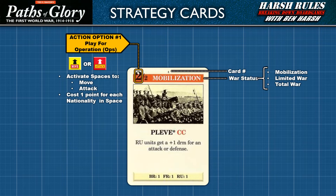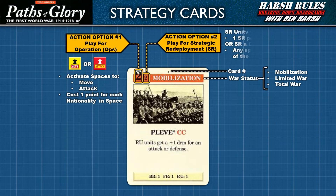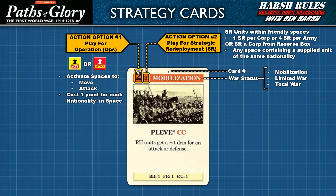The second option is to play the strategy card for strategic redeployment, also referred to as SR. Strategic redeployment can be conducted in two ways. First, to move units long distances through friendly controlled territories — redeploying a core costs 1 SR, an army 4 SR. The second use is to SR a core unit from the reserve box to any space containing a supplied unit of the same nationality.